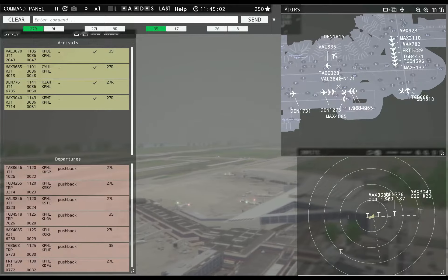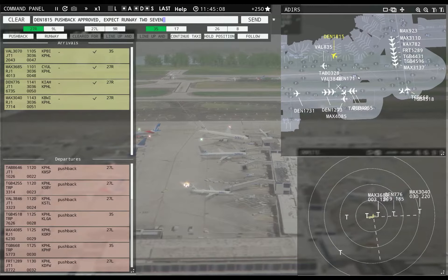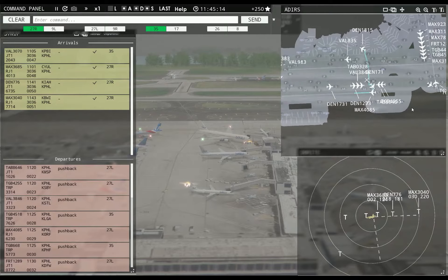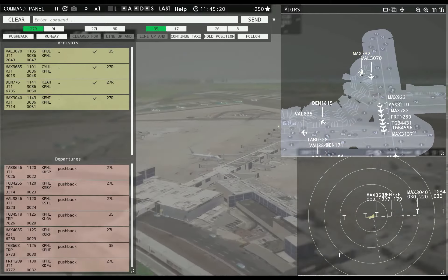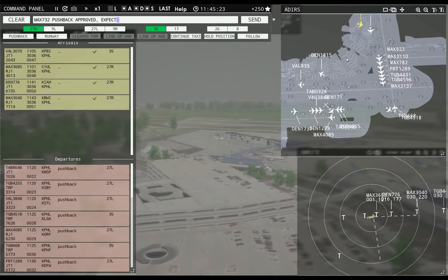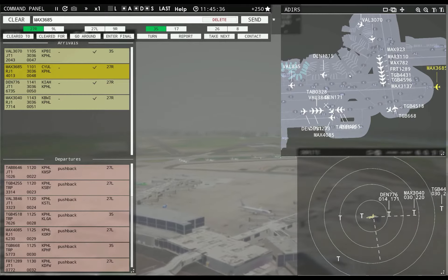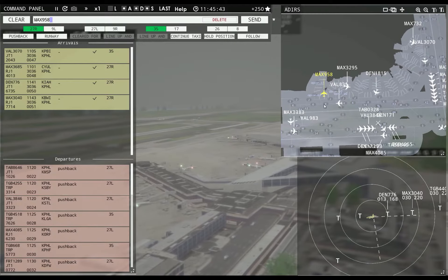Philadelphia tower, Donnelly 1815 requesting push and start. Donnelly 1815, pushback approved, expect runway 27L. Magic 732 requesting push and start. Magic 732, pushback approved, expect runway 27L. Magic 9158 requesting push and start. Magic 9158, pushback approved, expect runway 27L. Donnelly 1815, runway 27L, taxi via Kilo Yankee Sierra.